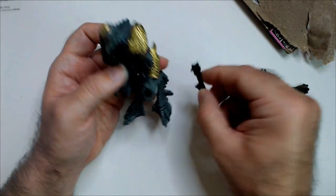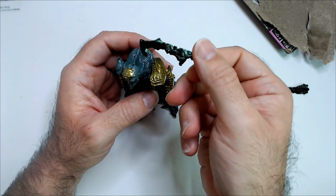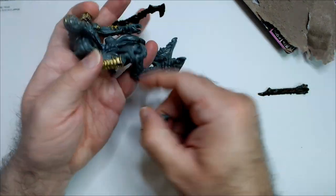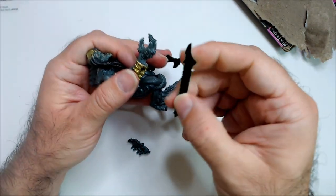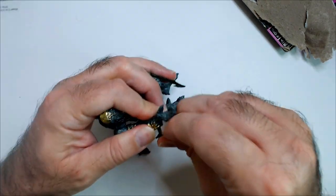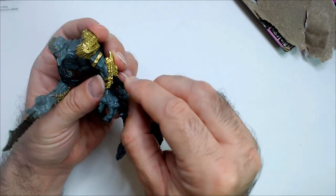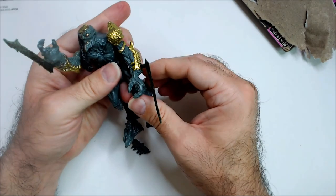We have his arm blades — they are green, though they're hard to see on camera. They go on the sides here. You can make them snug but they won't go in too far.